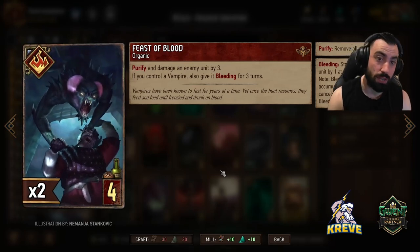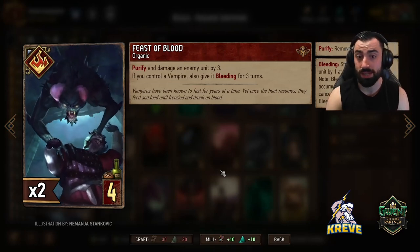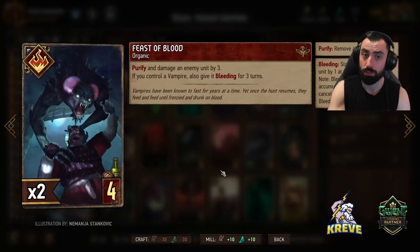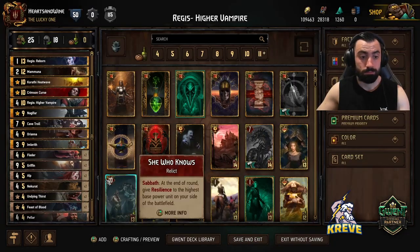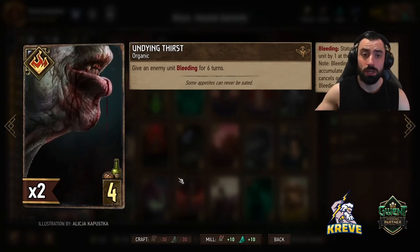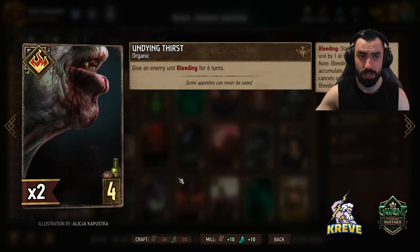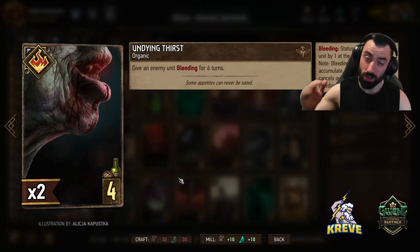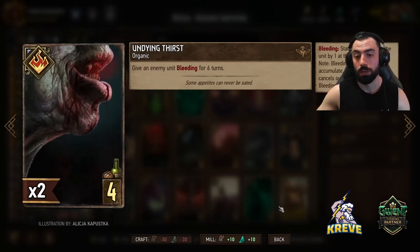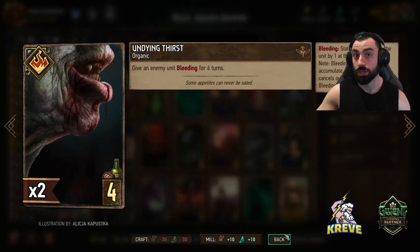We actually have a fair few ways to deal with the opponent's Defenders and statuses on their units. Purify and damage an enemy by 3 - if you control a Vampire, also give it Bleeding for 3 turns. You can utilize this perhaps when you have Fledder down and then use this next turn - Fledder will get a 3-point boost. We also have double Undying Thirst. This card works very well with Fledder - giving an enemy unit Bleeding for 6 turns means Fledder will boost himself by 6 instantaneously. This Bronze at 4 provision cost gets mad value. Definitely save it in combination with Fledder - once you have Fledder down on the board, then commit Undying Thirst.